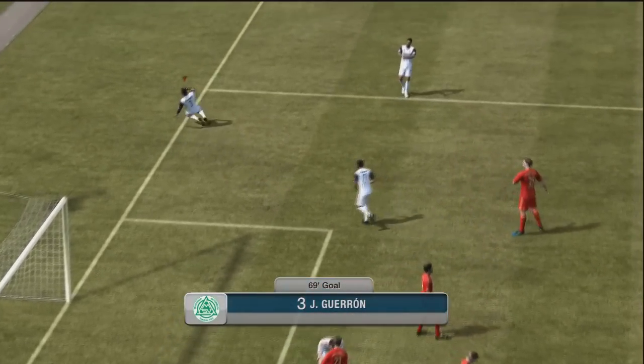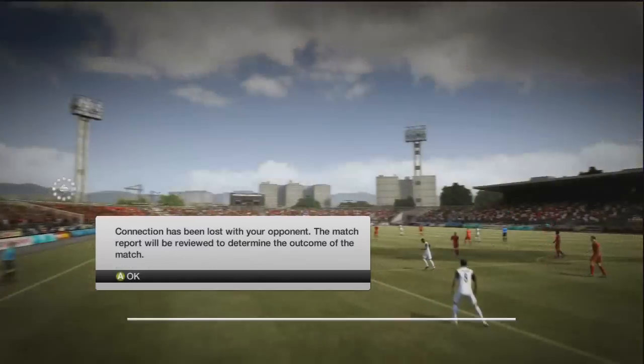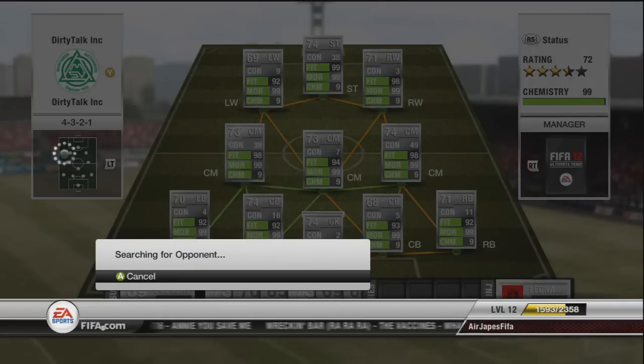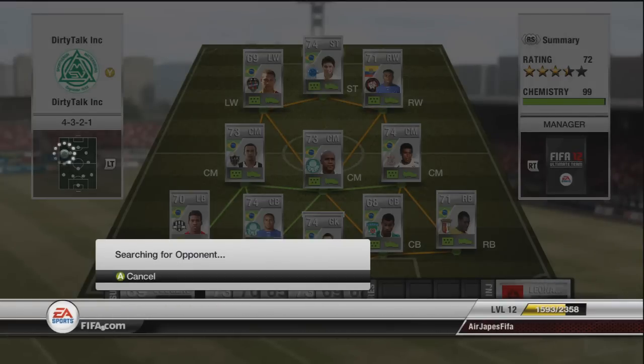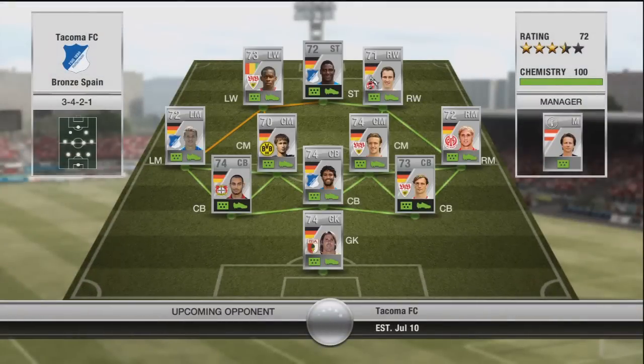Gueron's got quite a bit of pace on him but only three-star skills. This guy's had enough — I believe it was 5-0, maybe 6-0 at this point. He's actually a pretty good player; I picked him up for like 500 or 600 coins and I'd say he's worth it so far. At this point I remember thinking about selling Leonardo — like, do I really need him? Because Gueron was tearing it up for me. But I decided to keep him.